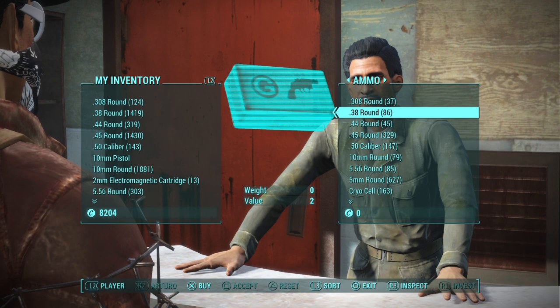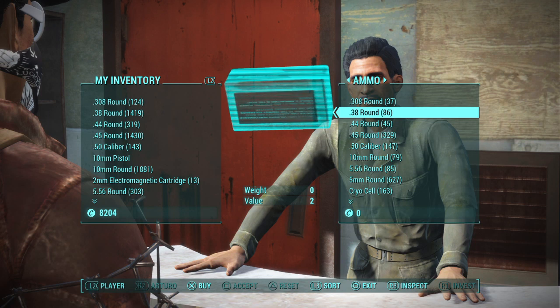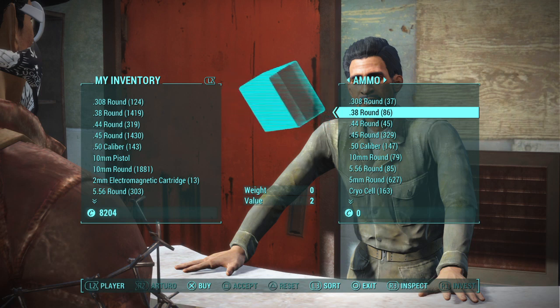I noticed something pretty frustrating about the bottle cap glitch, and it's that whenever you actually glitch the ammo from a vendor, that ammo is not always free — it's actually pulling away from the existing ammo that you have.